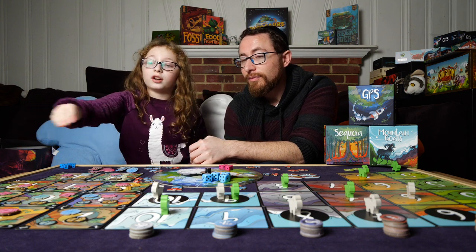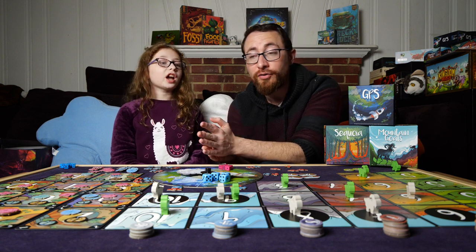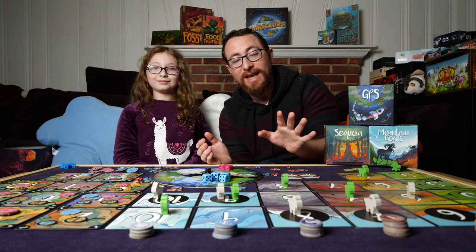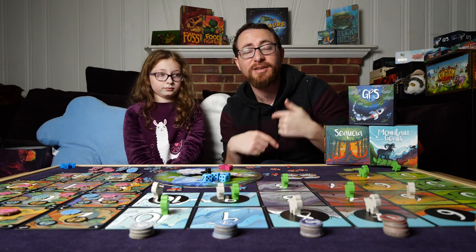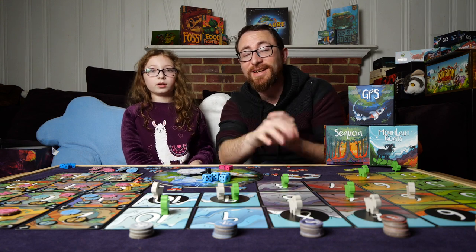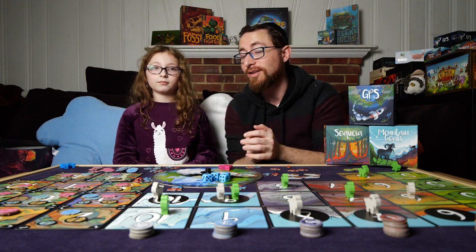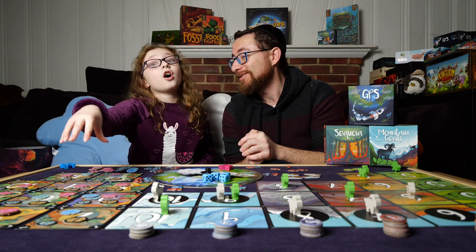What don't you like about Sequoia? I don't like how it doesn't come with veils — it's really hard to shield your dice and match them at the same time. There are no player screens, so you end up rolling under your hand and peeking in, which is functional but a bit annoying. Sequoia is my personal least favorite from the trilogy. I prefer Mountain Goats' aspect of moving up mountains and choosing whether to double down on a number or spread out for bonus points.